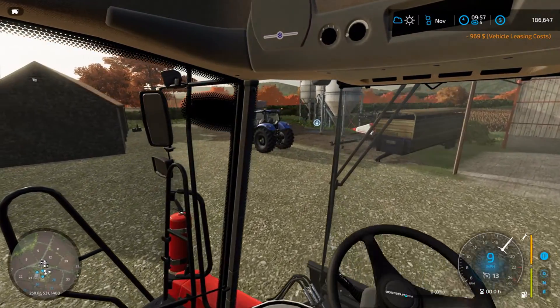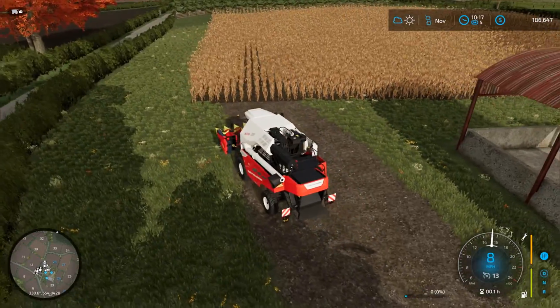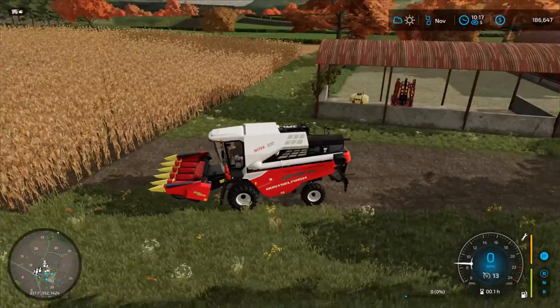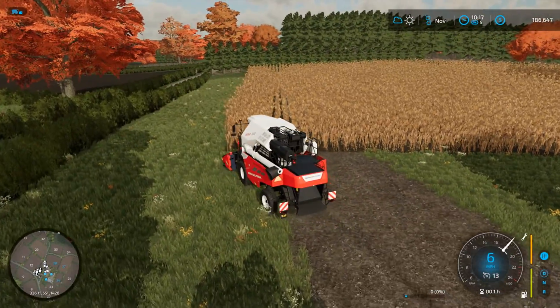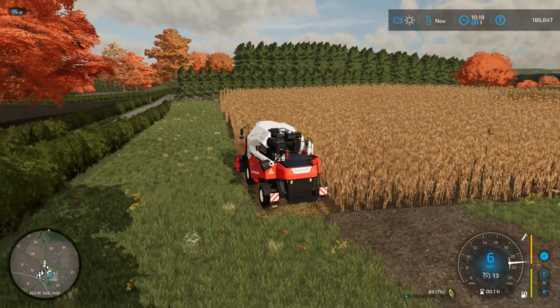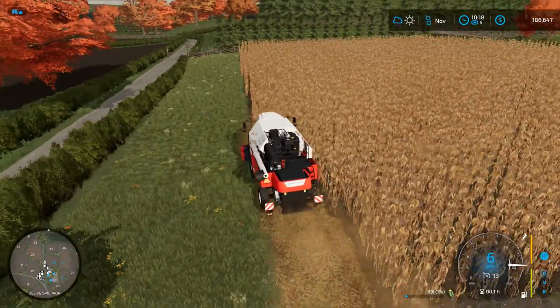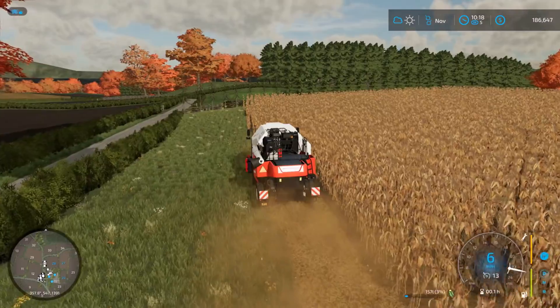I'm going to head off to the shop and I'll come back when I get the header. So I've got the header and I'm over at the field — does this compound unfold? I don't think it does. So we're going to turn it on and let it go and do its thing. I'm going to do the headland around here, just to make sure the worker doesn't have any screw-ups.